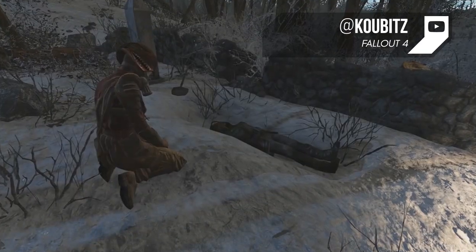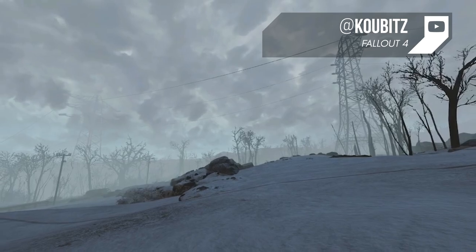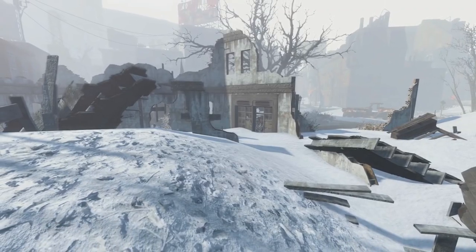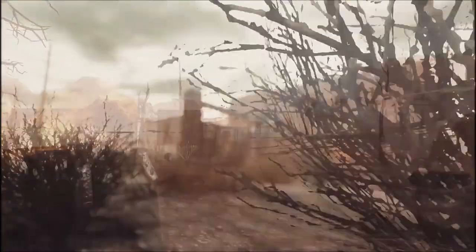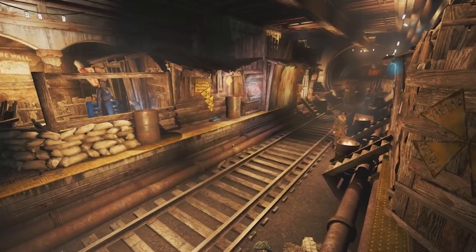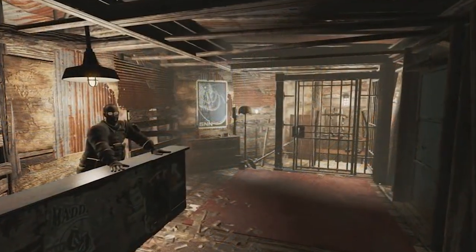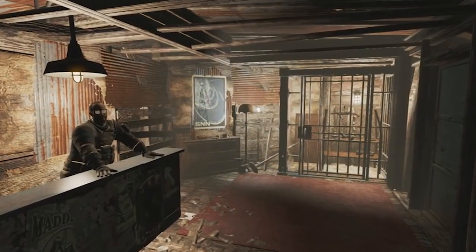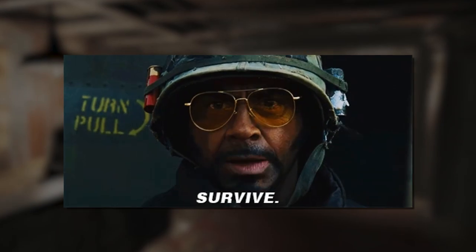Frost. Now how about a literal game changer? Looks like someone wished for a nuclear winter, because Frost not only transforms the gameplay of Fallout 4, but the scenery too. Frost is the successor to the popular Dust survival mod for Fallout New Vegas. It doesn't just add snow — it also adds a ton of gameplay. The mod transforms Fallout from a shooter RPG into a hardcore survival game. The goal is not to save Sean or complete all of the quests; it's strictly about staying alive.